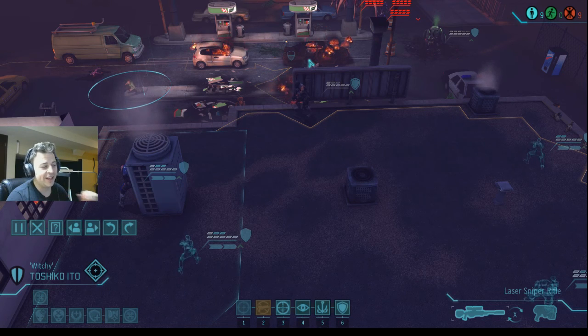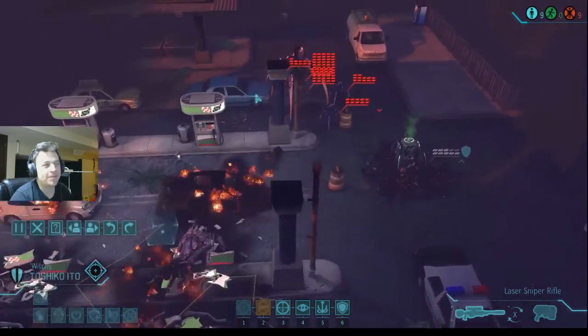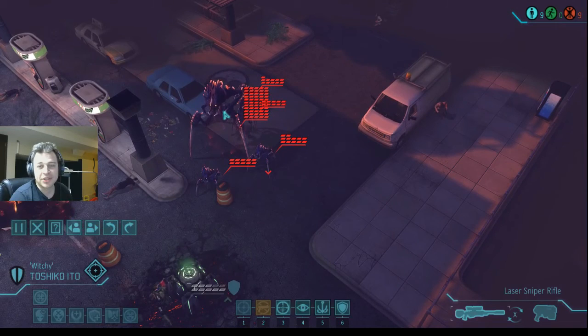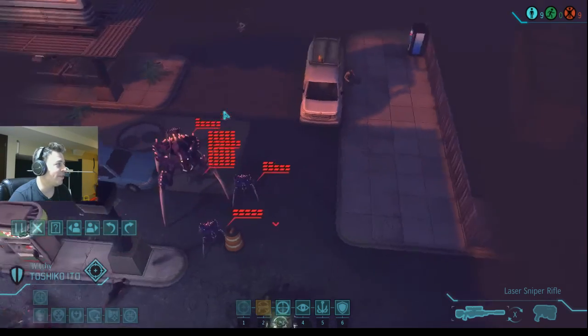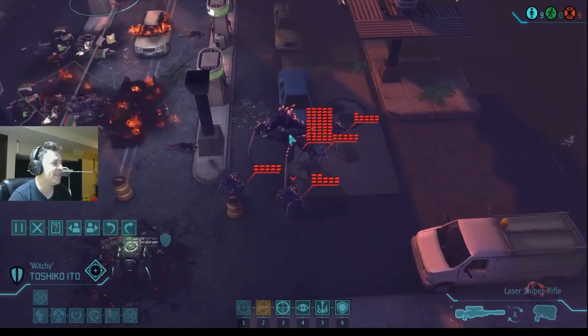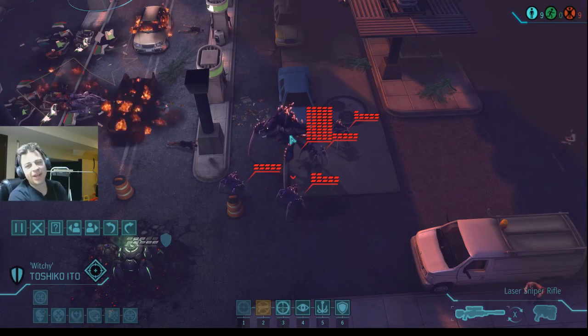I basically just freaked out like crazy, and this is why - look at the size of this crystalline. Holy - wow. So I figured I'd share this. I've seen slightly bigger crystallines but that is insane. This is ridiculous. How much health is that? 11 - that's 55 HP.